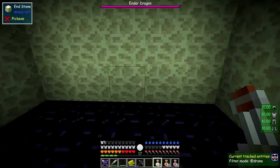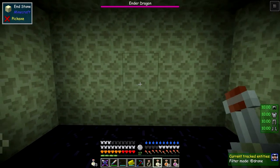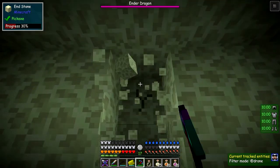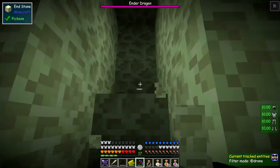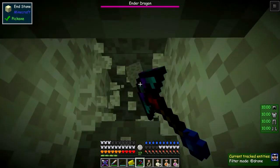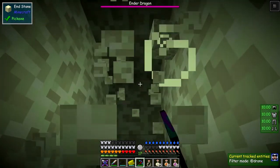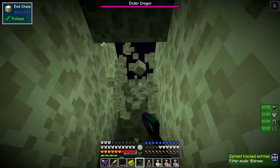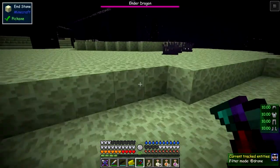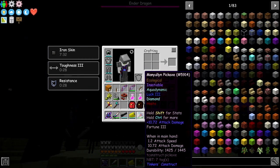Right, here we go. So this is where we come out, let's start digging ourselves out. I'm going to take one of these first of all - that's a potion of excess skin I think. The Ender Dragon's up there, so let's get out of here as quickly as we can because the Ender Dragon can attack us down here. This doesn't take long to get out, about five or six blocks down I think.